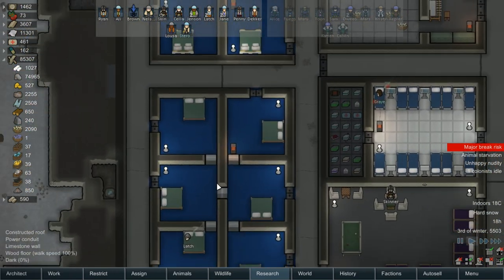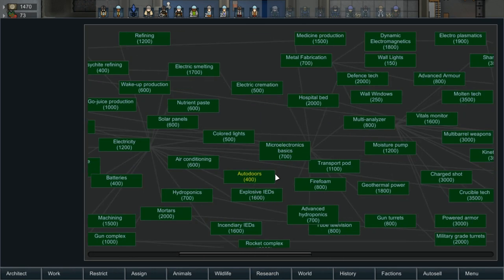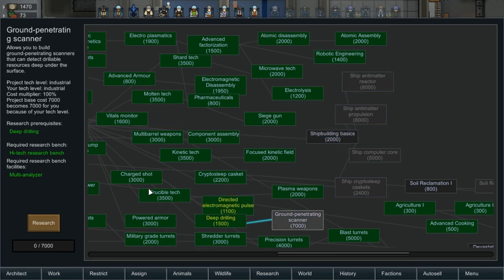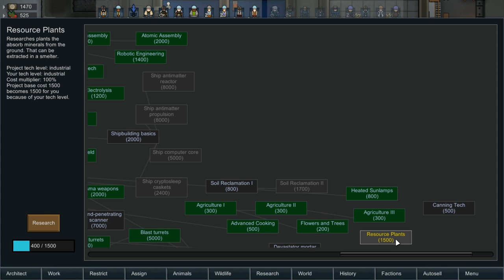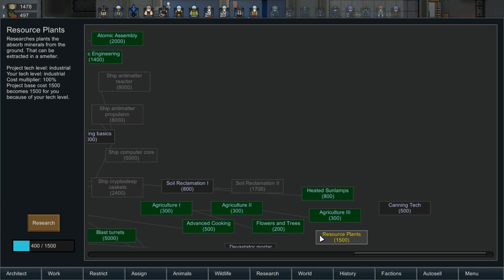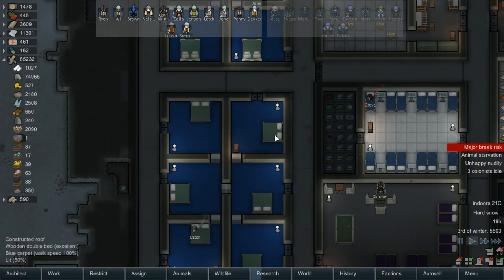I would like to get these beds changed out for titanium beds, because we do have a ton of titanium. I really want to just burn through this research. We don't even need that, we don't need this. Resource plants — we don't have that researched anymore. Oh, they changed the amount because we updated Vegetable Gardens last episode. They changed the amount from $400 to $1,500 for resource plants. Although we're not using them anymore, I'll get it anyway just in case.